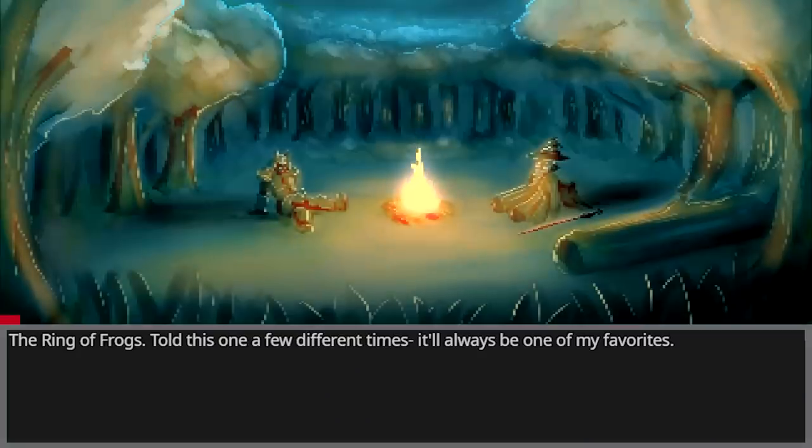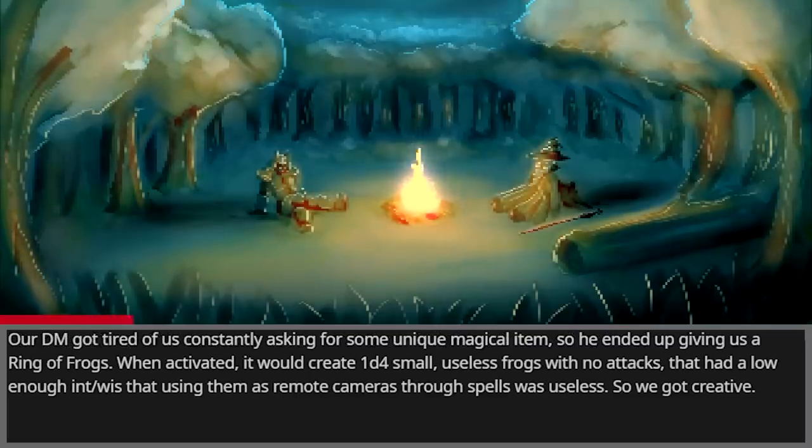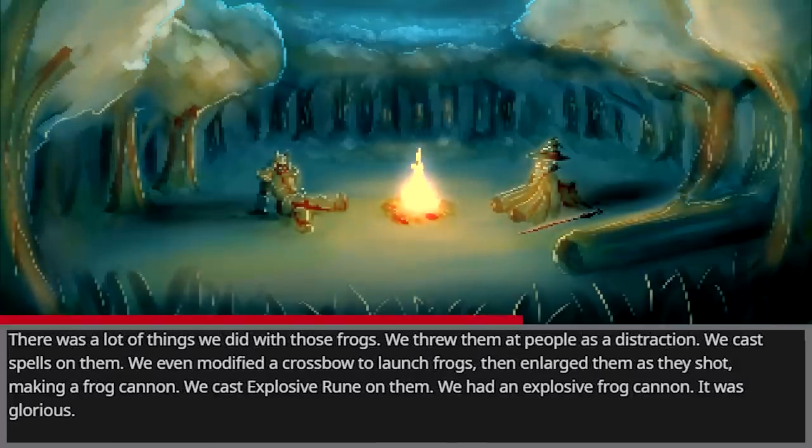The Ring of Frogs. Told this one a few different times — it'll always be one of my favorites. Our DM got tired of us constantly asking for some unique magical item, so he ended up giving us a ring of frogs. When activated, it would create 1d4 small, useless frogs with no attacks, and with a low enough INT/WIS that using them as remote cameras through spells was useless. So we got creative.